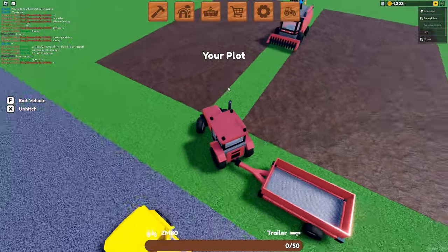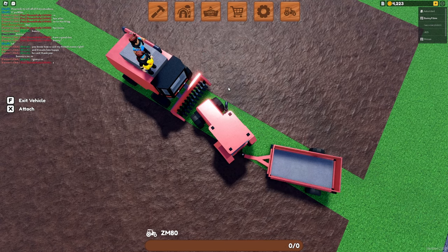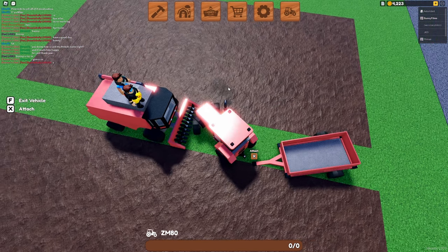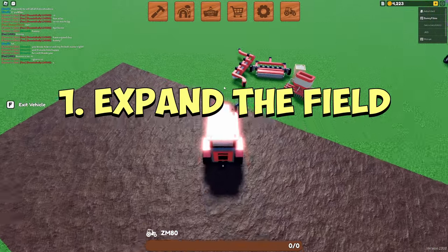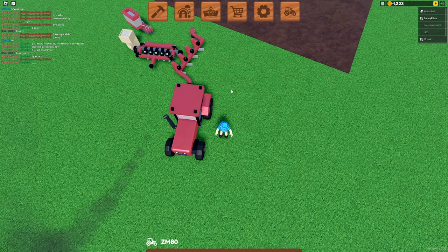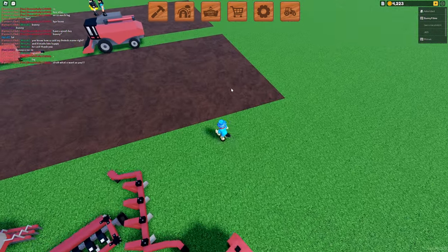And here's our farm. It's pretty humble. We have two fields, but today's video we have a game plan for what we are going to be accomplishing. That involves us expanding our fields and planting more rice because I looked at bamboo and it just doesn't make sense right now — we can make more money just planting rice compared to bamboo.